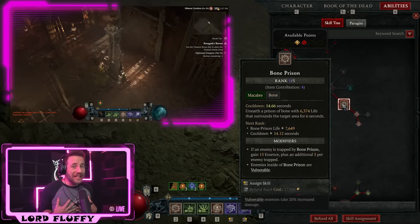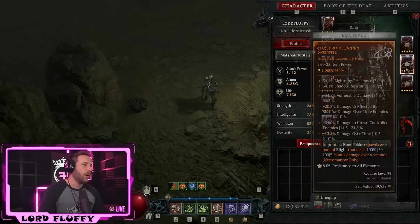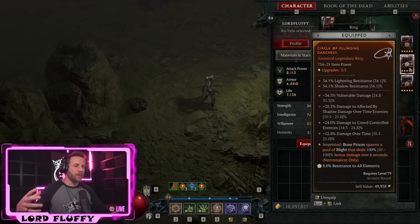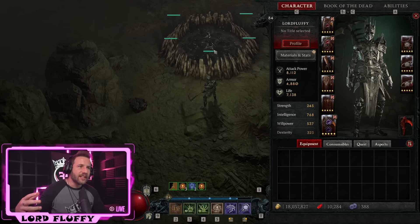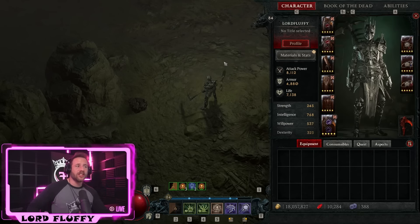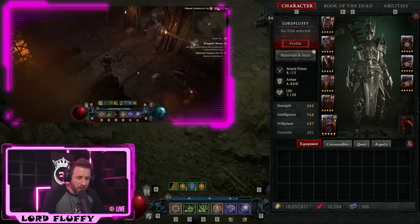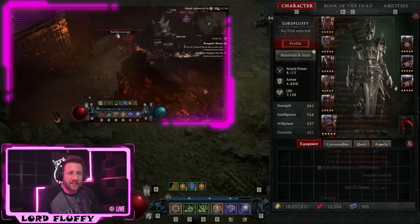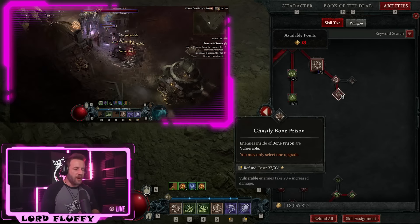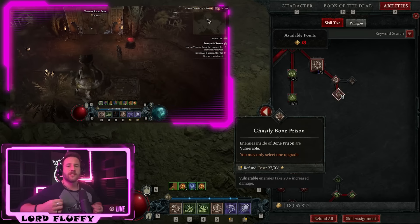Next we're using Bone Prison, which you might think is a bone skill — but we have a legendary aspect that turns it into a shadow cage. You pop Bone Prison and anything stuck in the middle gets hit by a shadow damage over time AoE that deals 100% bonus damage. On top of that, it's crazy utility — you can trap elites and treasure goblins and just dot them to death without even attacking. It's another form of shadow damage, giving more Shadow Blight procs.